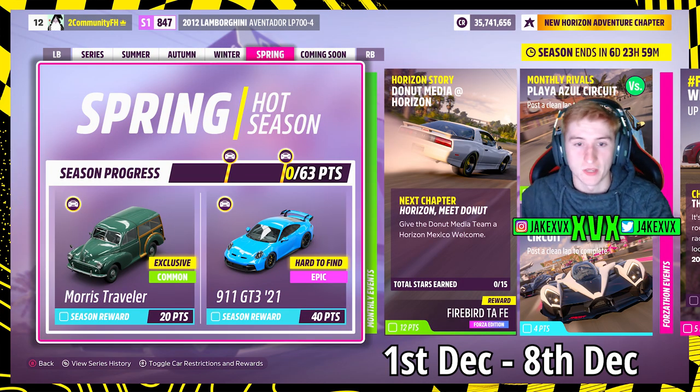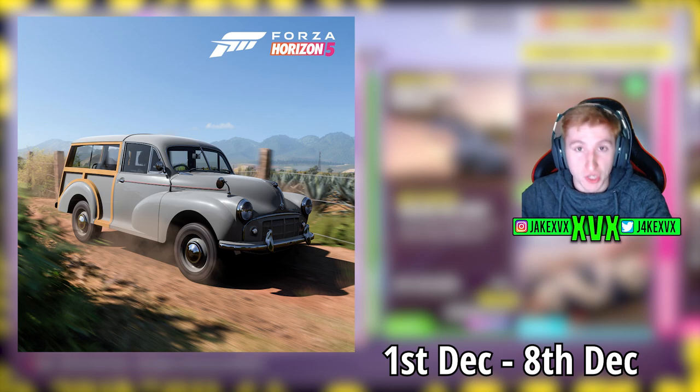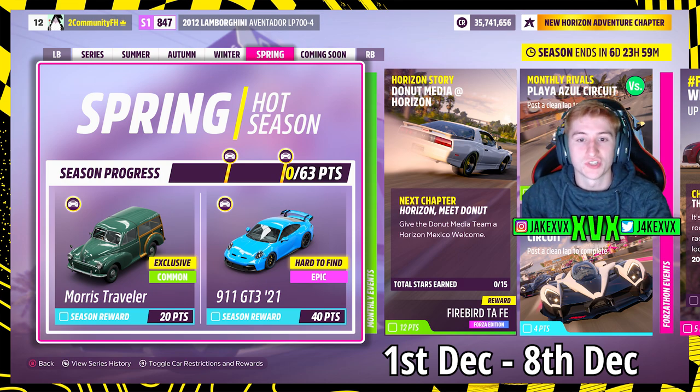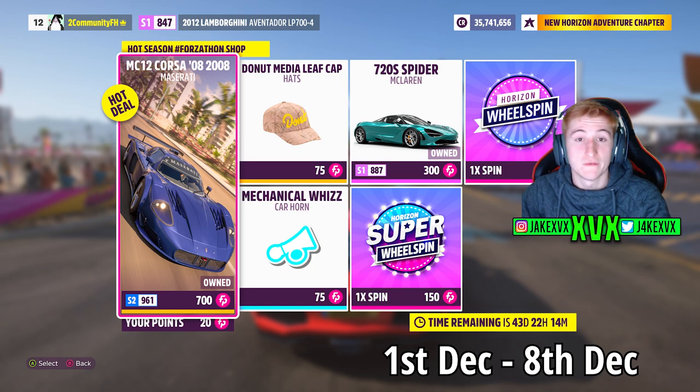The fourth and final week is Spring, starting on the 1st of December - so that's leading into December. For 20 points you can get the fourth new car of this month, the 1953 Morris Minor Series 2 Traveller - again not a new-to-Forza car, but new to Horizon 5. For 40 points you can get the Porsche 911 GT3 RS from 2021.